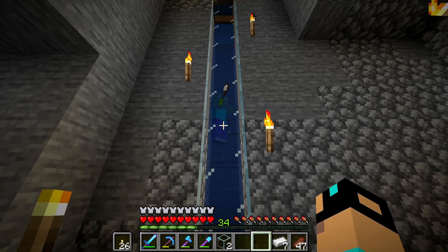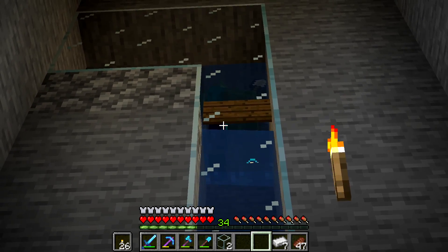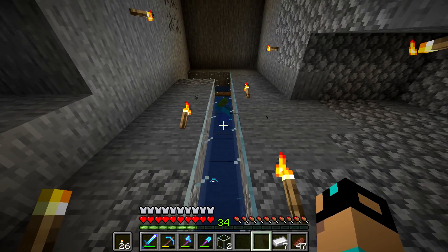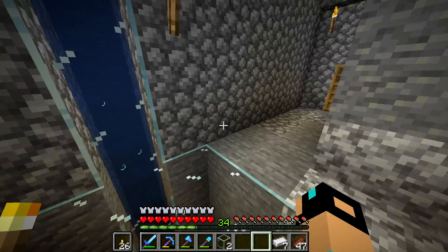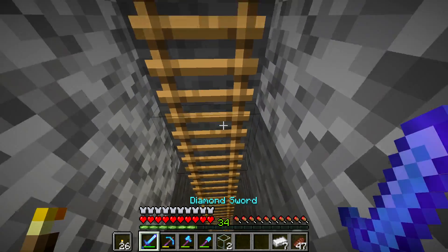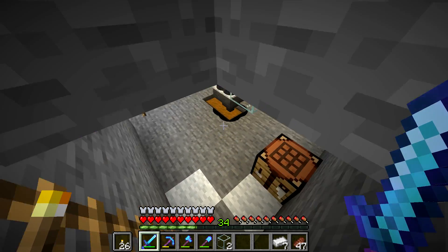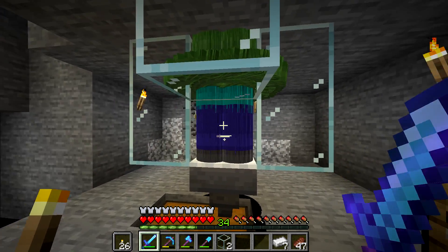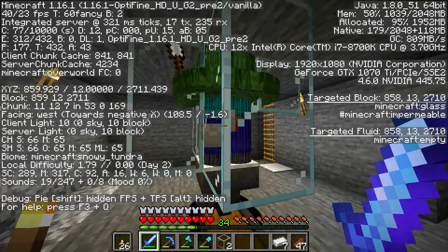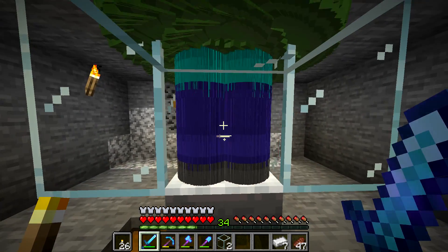Hey guys, what is up, the Neocubist here. Welcome to episode 109. As you can see, this zombie is going in slow motion, and that is because I have been waiting here for quite a while. There are about 300 — yes, you heard that right — 300 zombies down here in our double mob spawner. You can tell it's kind of lagging. Not sure how a chicken got in there, but there are 314 zombies. Let's do this.